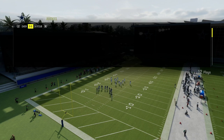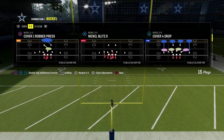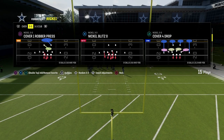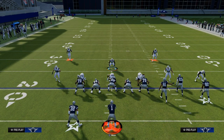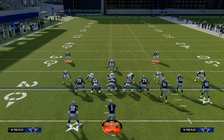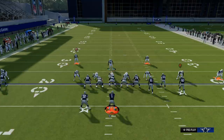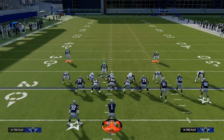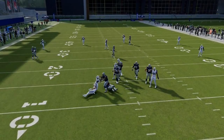We're going to audible into cover 4 show 2. I like to come out in cover 4 drop so that the audible into cover 4 show 2 is a little more seamless. After the audible, we're going to pinch our defense. With Nickel 3-3 Cub, it has one of the best five-man pressures in the entire game — all you've got to do is blitz your linebackers and you're going to get some form of pressure.